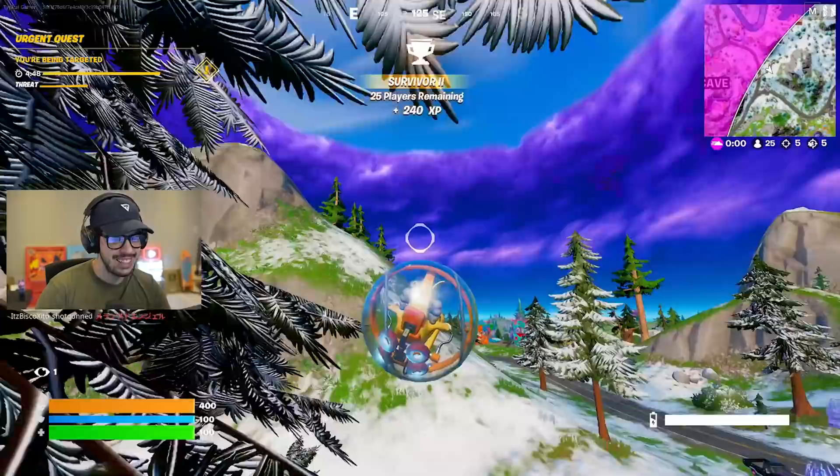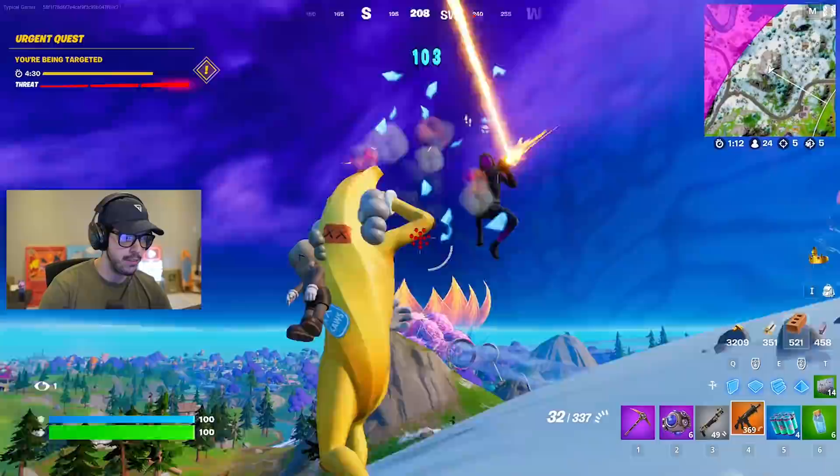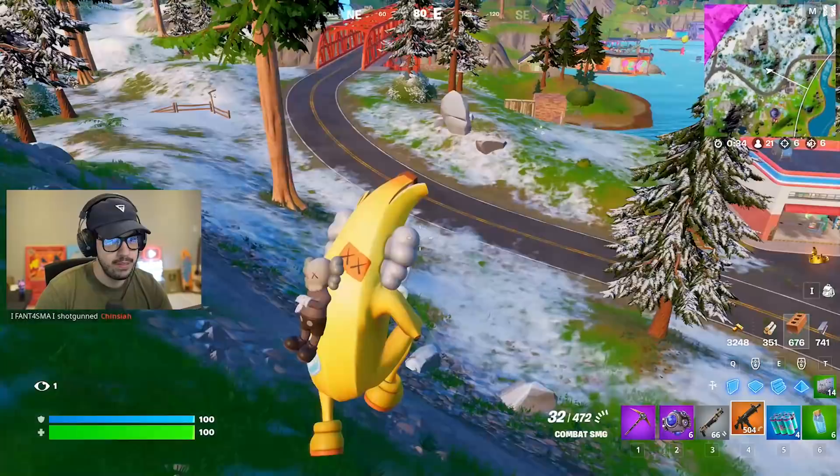Look at this — the gray gold challenge. I love it because it's like the best weapons and the worst weapons side by side. There's my bounty somewhere here. If I could just get a gold pump, that'd be fantastic. Would you guys rather have a gold pump and a gray SMG, or a gray SMG and a gold pump? Now that I think about it, I'd probably rather have the gold pump.